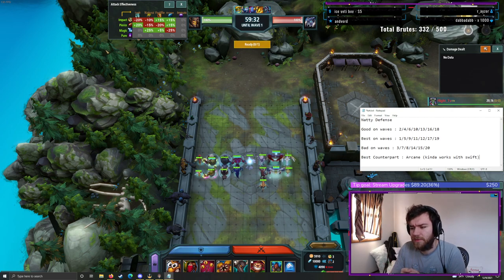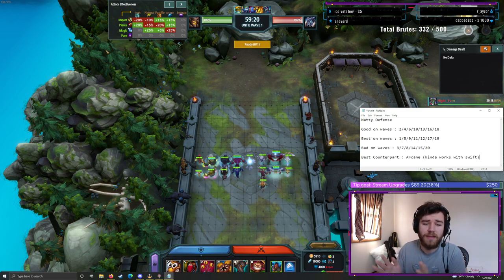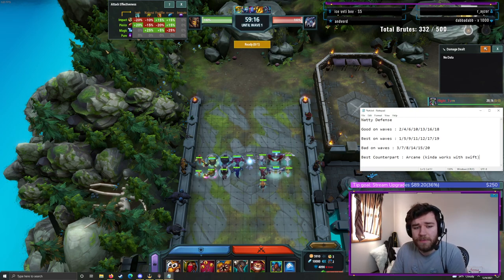Natural Defense is by far the most utilized type outside of maybe Fortified in the game. It allows you a lot of flexibility. I think a lot of the units in the Fortified and Natural category are really, really solid. The biggest one right away is Egg — everyone loves Egg. Whether it's Scrambled or not, people love Eggs.